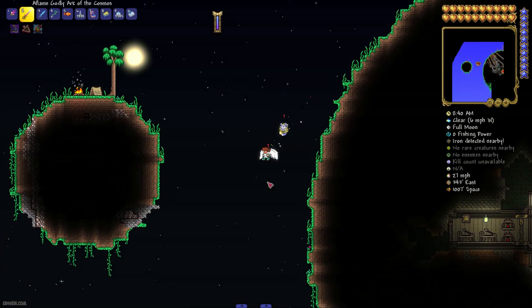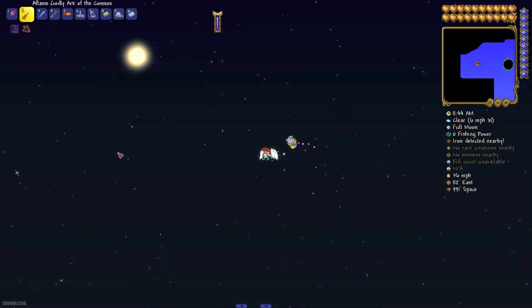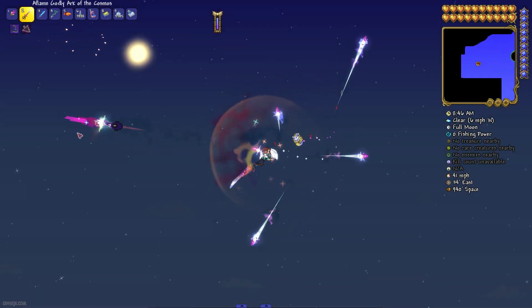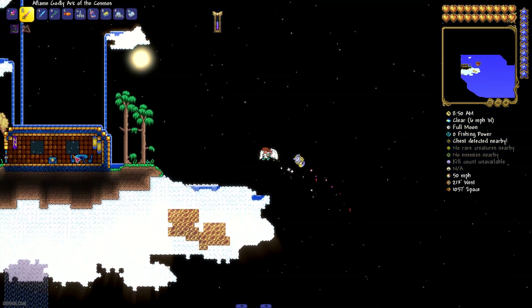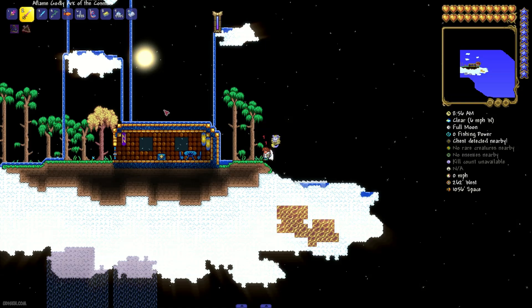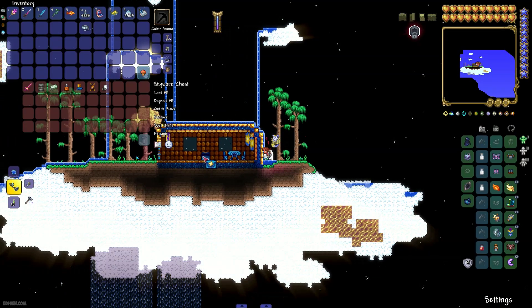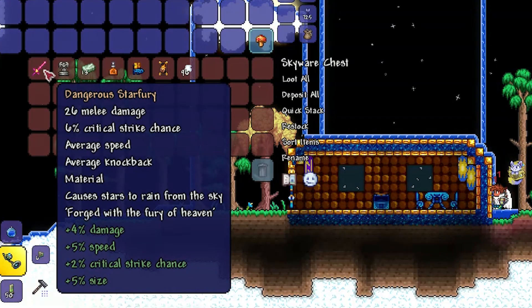Now go all the way to the left from the main planetoid. Be careful. Change scale to maximum, of course. And you find here the flying island somewhere in the sky — at the space level. See? Here, open the chest. In the chest, we find Star Fury.